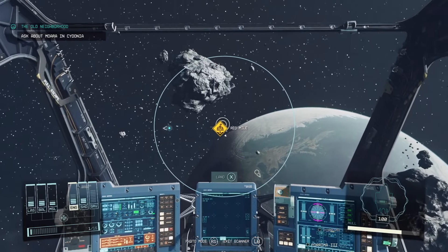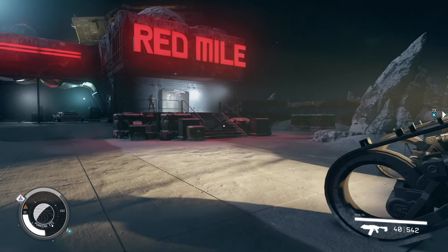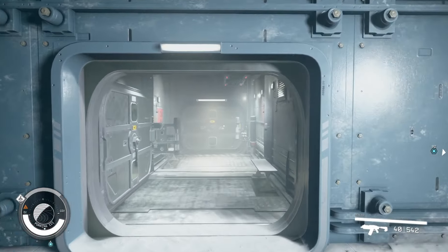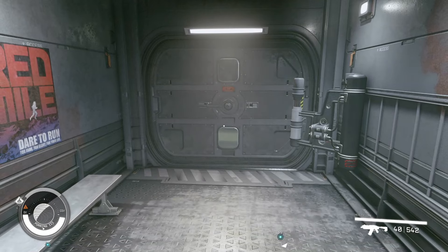Just go in there and look for the bar — there's going to be a girl behind the counter. That's pretty much it; you'll be able to sell all your contraband there.